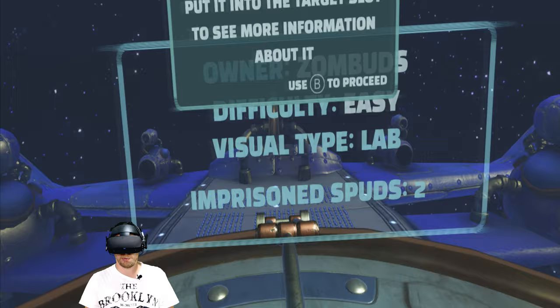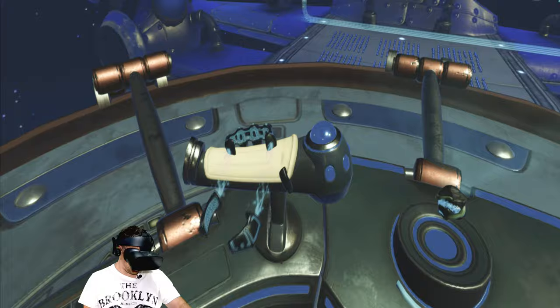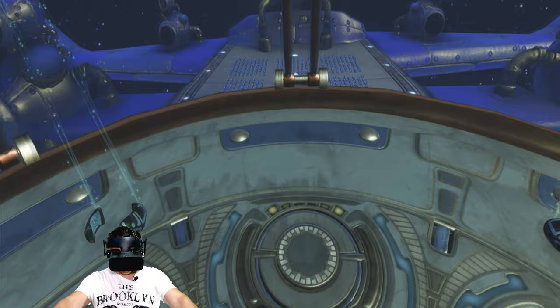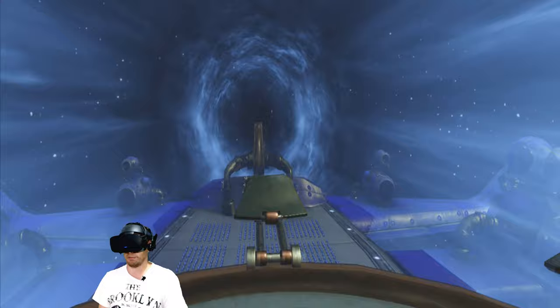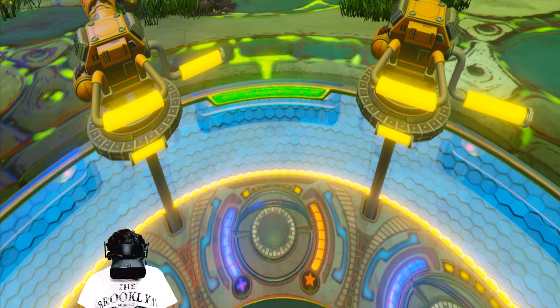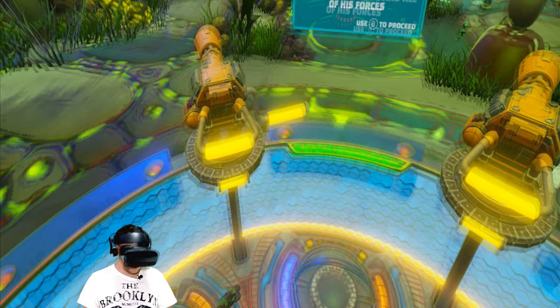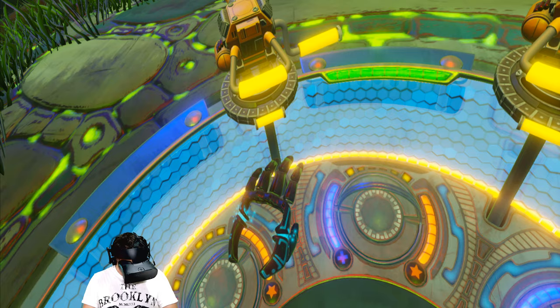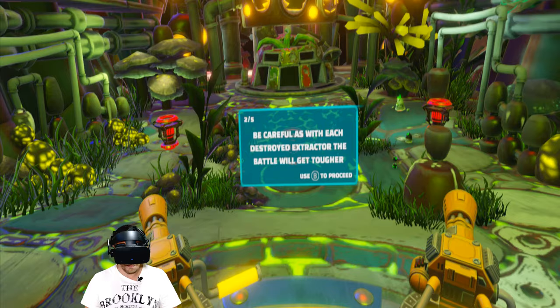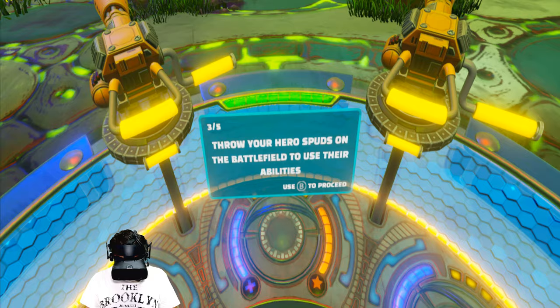Zombuds. Difficulty: easy. Visual type: lab. Imprisoned spuds 2. Does that mean I'm going there? To win, I've got to destroy the enemy's extractors or something. Be careful as with each destroyed extractor, the battle will get tougher. Throw your hero spuds on the battlefield to use their abilities.